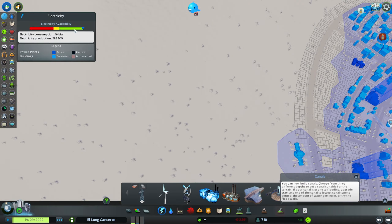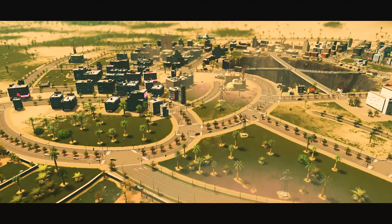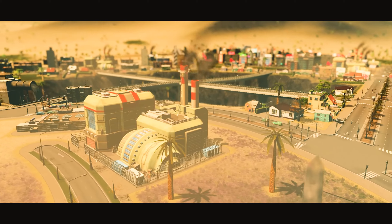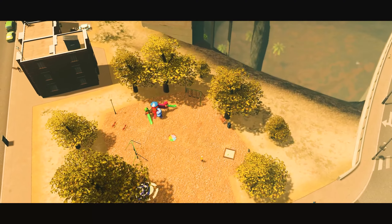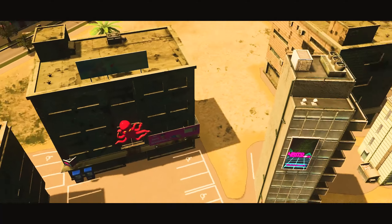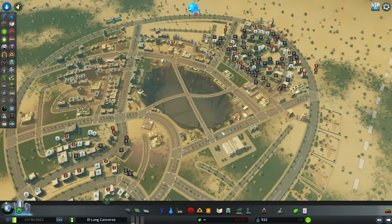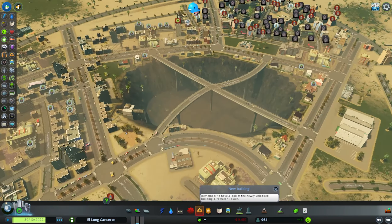What a beautiful day in El Long Cancerous. May I interest you in some good tourist attractions? We have one of the many coal plants, a beautiful playground in view of an even more beautiful drain pipe, and beautiful buildings scattered around the city with many awesome shops — Go Nuts Donuts, though they really went nuts since they closed down. Why are people not moving in? This city has all it has to offer!